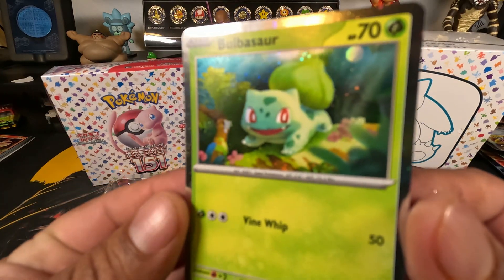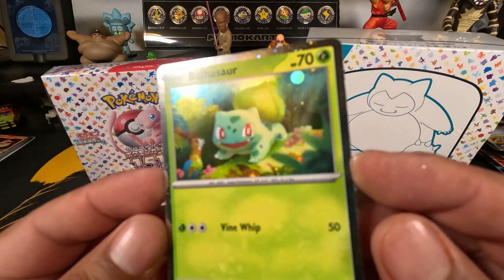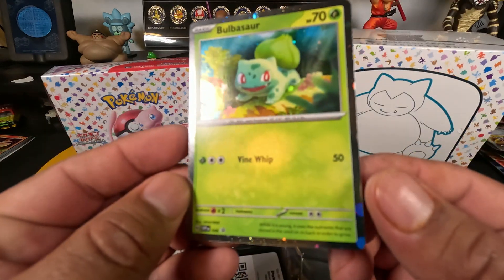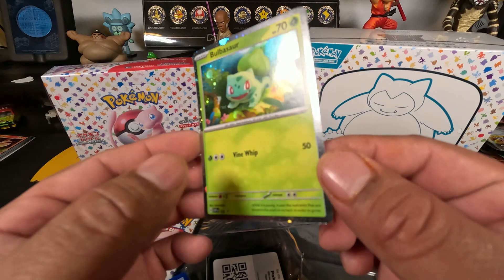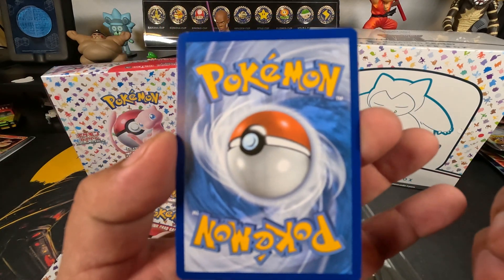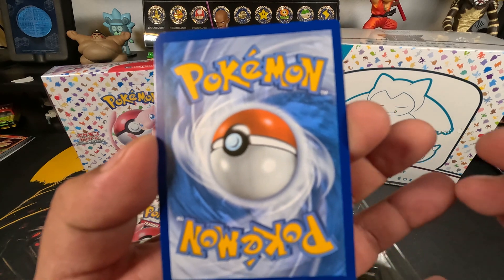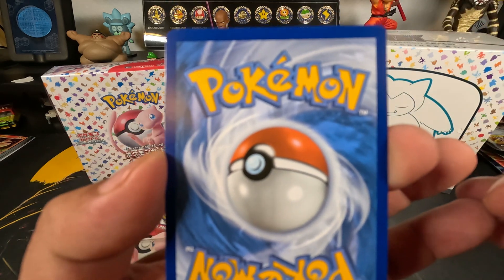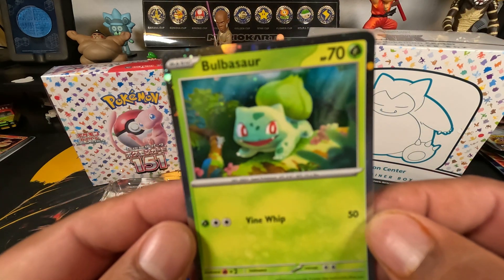Pulling all these bad boys out - Bulbasaur first holo, very nice, good card. Centering is pretty decent, pretty good centering there. Let's look at the back - not bad, maybe a little off, a little thicker up top. Still a decent card.